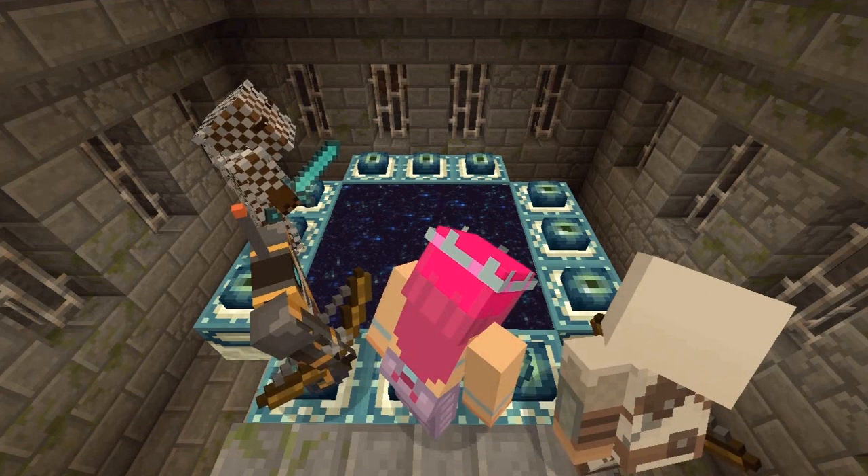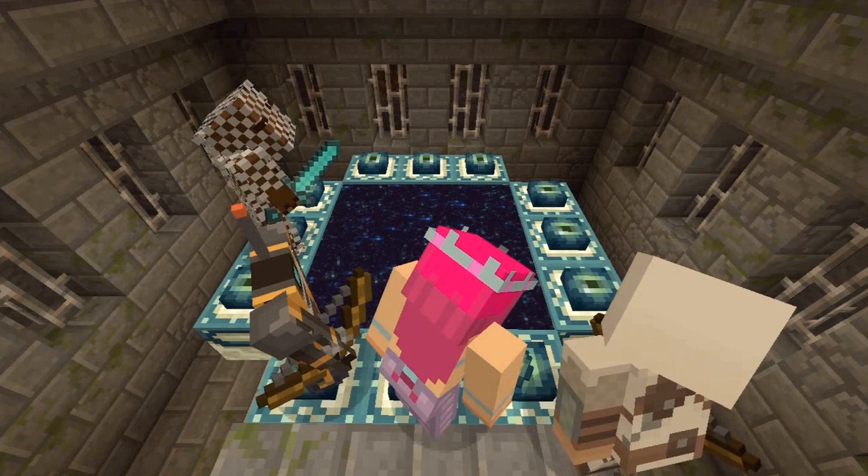Just to clarify what happened there: you place the Eye of Enders all around the end portal frame. It requires 12 Eye of Enders to activate the end portal, and then you jump into it once it's activated to enter the End.